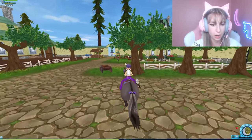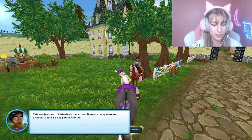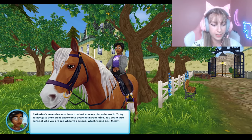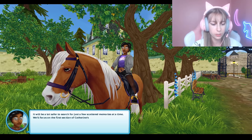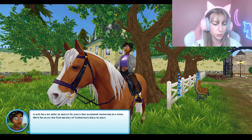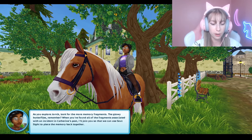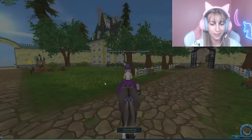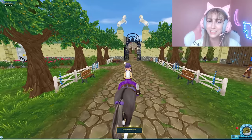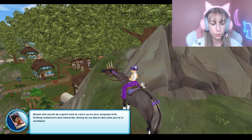It worked — and this was just one of Katherine's memories; there are many more to discover. Katherine's memory must have touched so many places in Jorvik. It's safer to search for just a few scattered memories at a time, focusing on the first section of Katherine's diary. Look for the memory fragments — the glowy butterflies — and when you find all fragments associated with one incident, Soul Sight will piece the memory together.